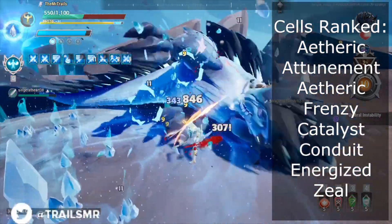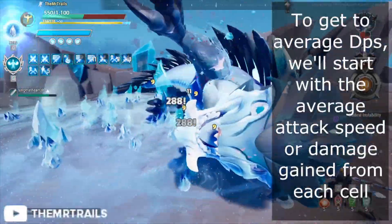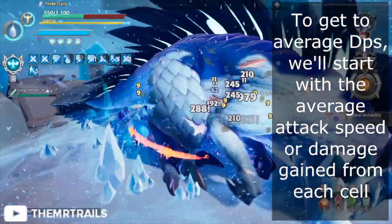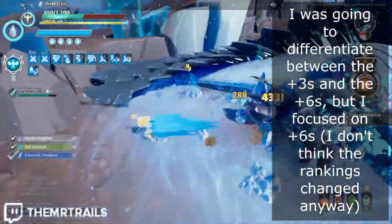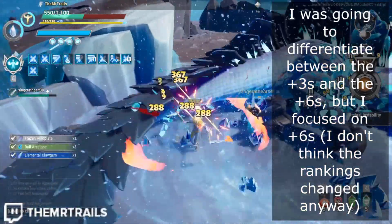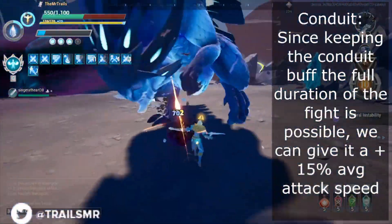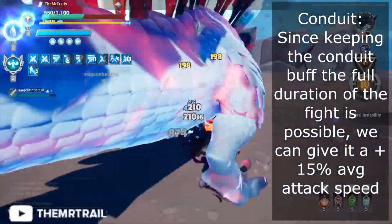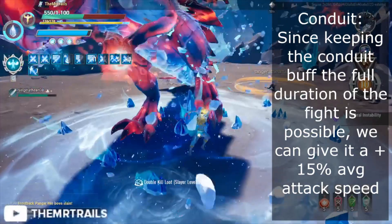The final rankings are going to come down to what provides us the highest average DPS. We're going to start with an easy cell to talk about: Conduit. At plus 3, Conduit is 8% attack speed and 15% at plus 6. And in a good fight, Conduit can be upheld for the entire duration, so we can say that the average attack speed increase for the duration of the fight would still be the 8% and 15% that it states.